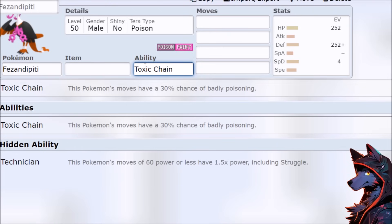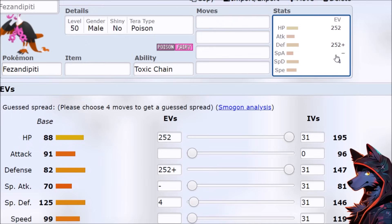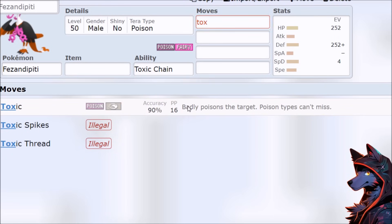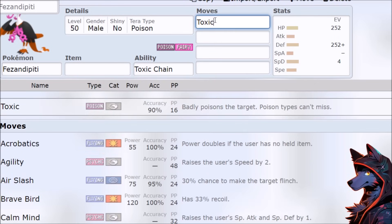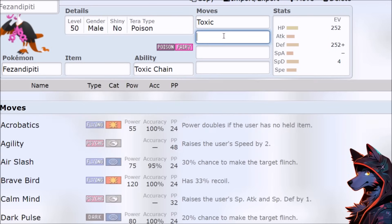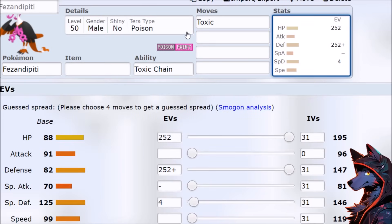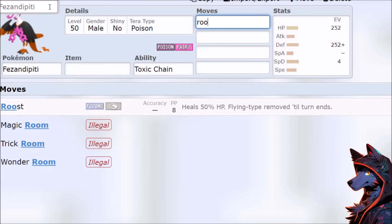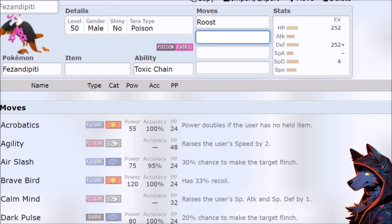But our hidden ability doesn't really make us any better at tanking, and 91 offensive stat Technician really isn't a thing. So we're stuck with Toxic Chain, which sounds kind of cool, but tank Pokemon don't do a lot of damage — and you know what's better than Toxic Chain? Just using Toxic, because we have a guaranteed hit on that with a Poison-type Pokemon instead of a 30% chance to badly poison when we're going to be doing like 10% of their damage if we're swinging an offensive unboosted move. So I don't know what the plan is yet, but we get Roost. So we have Clefable.